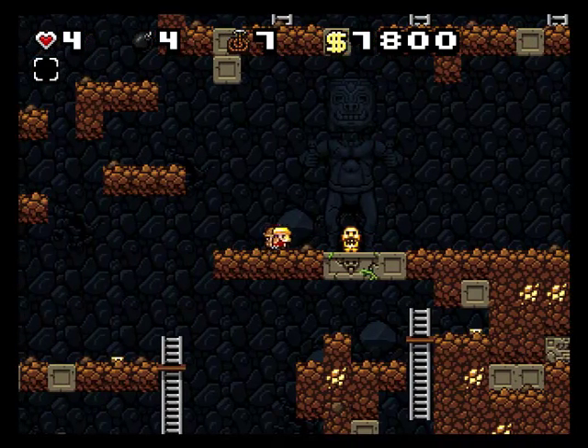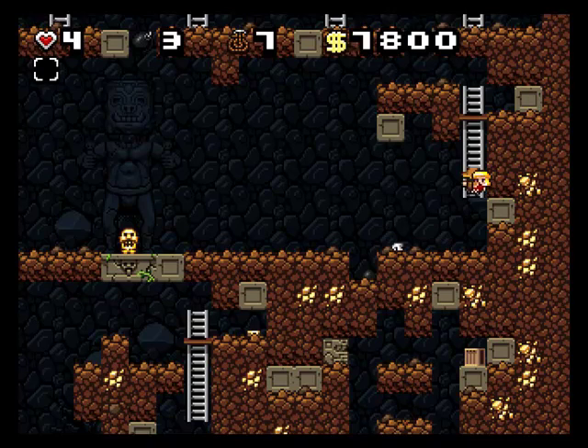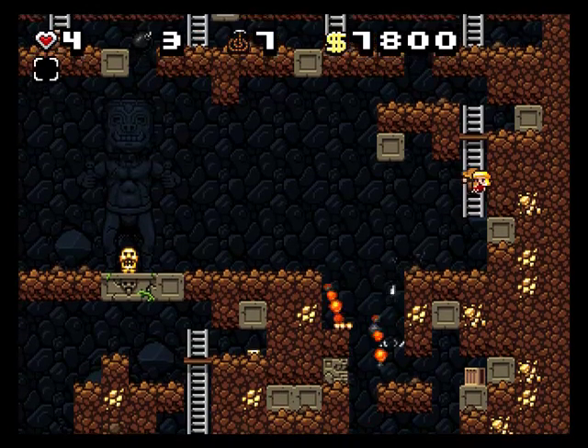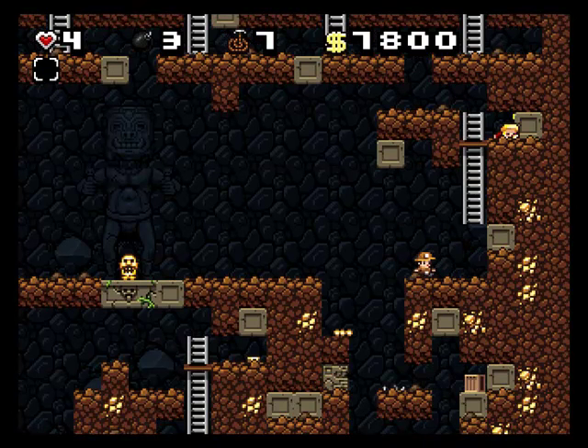I want to pick up that idol, but I know exactly what's going to happen once I do. Let's see — how do I want to work this part out? Let's go ahead and place a bomb here and run in this direction. Does she fall down if I put her down right there? If she does, I'll catch her. She does fall down. Yee-haw! I caught ya.